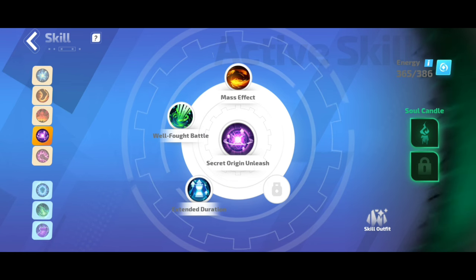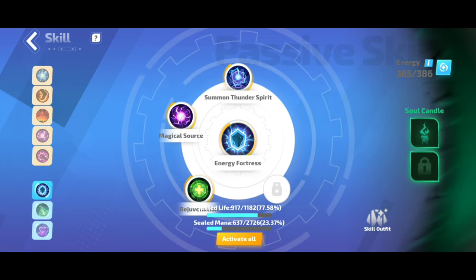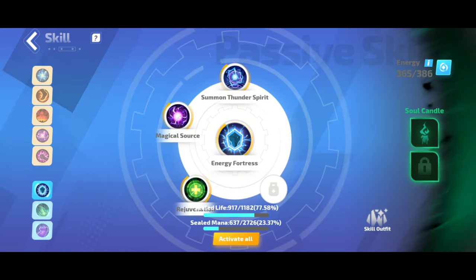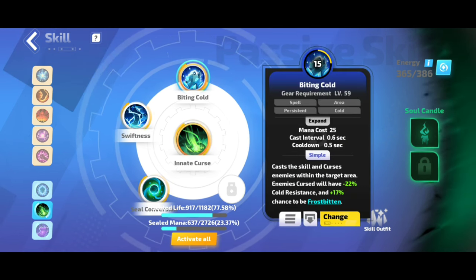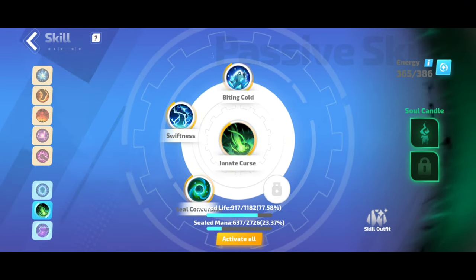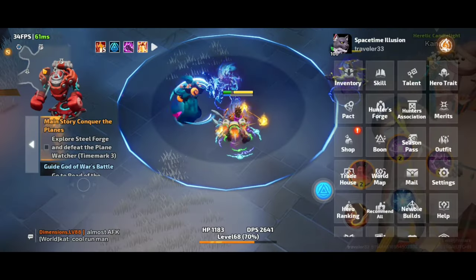For Secret Origin, it provides cast speed. For auras, we have Energy Fortress for energy shield, Mana Source together with Rejuvenation to regen life and mana simultaneously, and cast speed from the Thunder Spirit. For curses, we have an innate curse with Biting Cold, Swiftness for movement speed, and Silver Conversion to add more skills. For Euphoria on hit, we use Fake State, Frigid Domain, and Steadfast to avoid dying quickly.